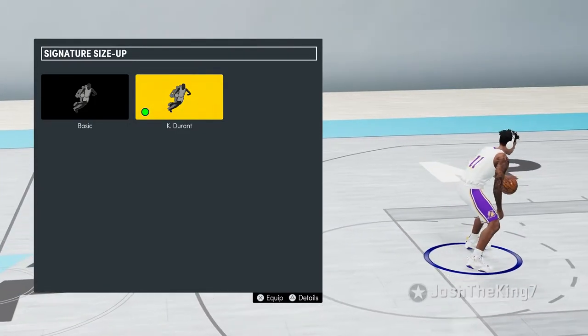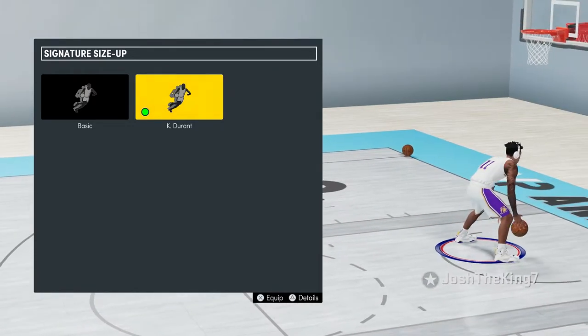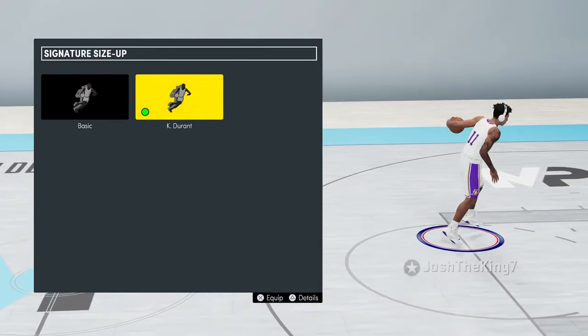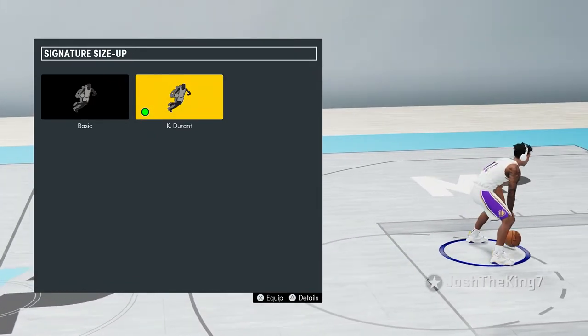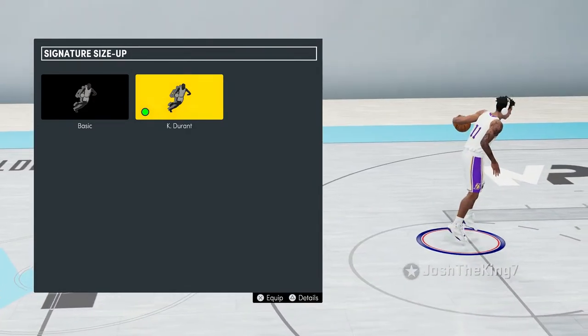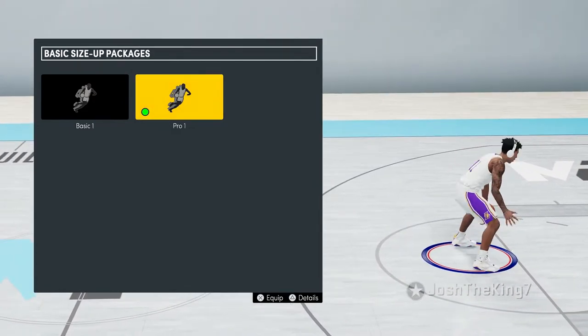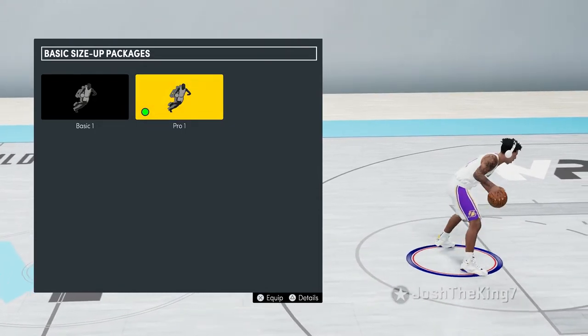For my signature size up I have Kevin Durant — it's my favorite because he does hesitys and after it you can just drive, run along the three-point line, or do a crossover. There's just so much you can do out of this size up. For my basic size up package I use Pro 1 — I don't really do it too much, but this one is pretty nice.